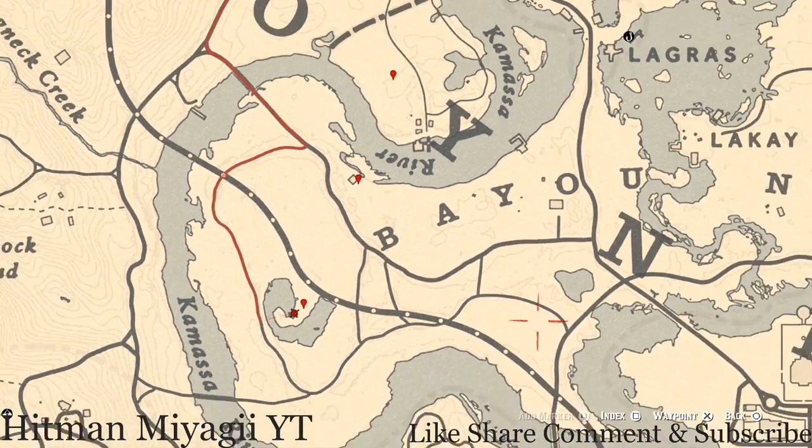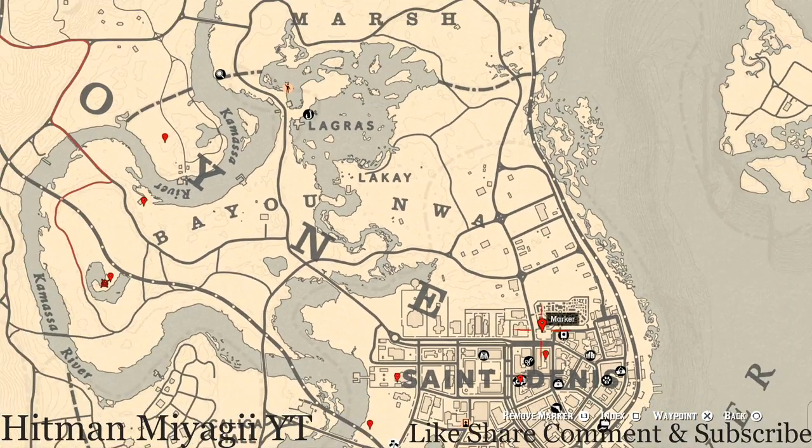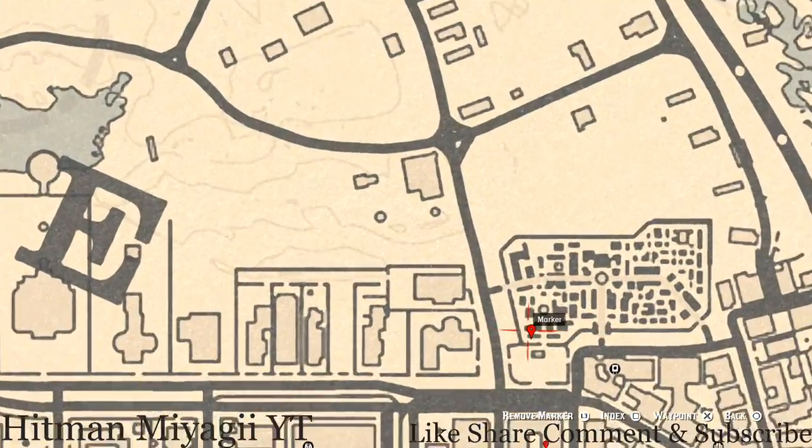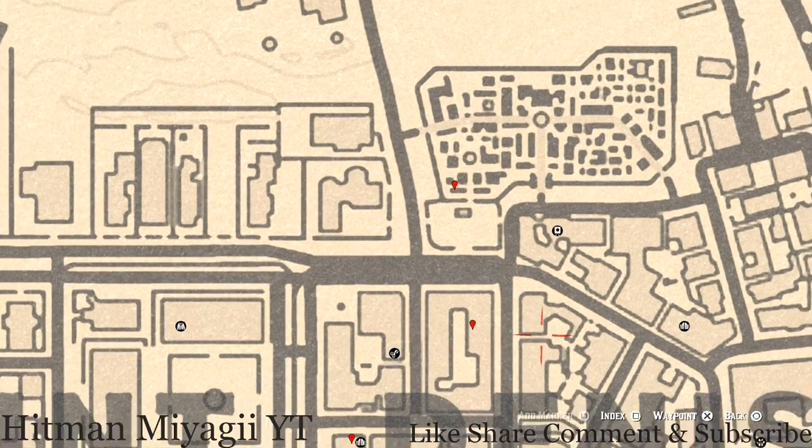Let's go over to the cemetery. Right here at this location you guys will get a tarot card. This tarot card is a Knight of Wands if you guys want to go grab that.